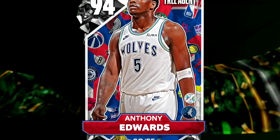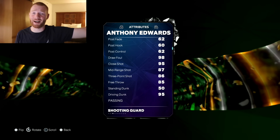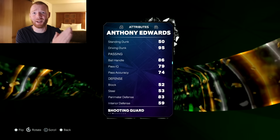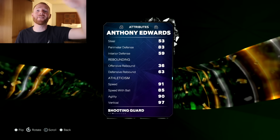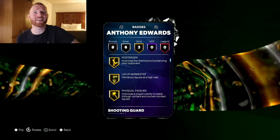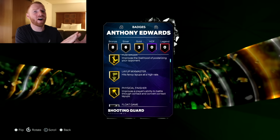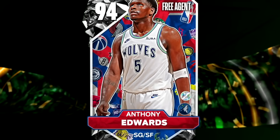Next up, we had to check out Anthony Edwards. When I looked at his stats, I was so impressed — absolutely amazing with a 95 Driving Dunk and an 86 three ball. But the only issue with this card is when you look at his badges, he only has three gold badges and zero Hall of Fames. One thing to mention: all of these cards aren't confirmed to be the final cards we get day one of MyTeam, so this could be updated.